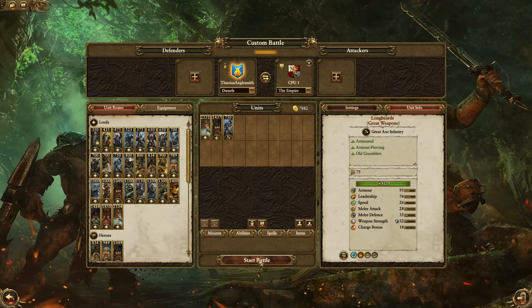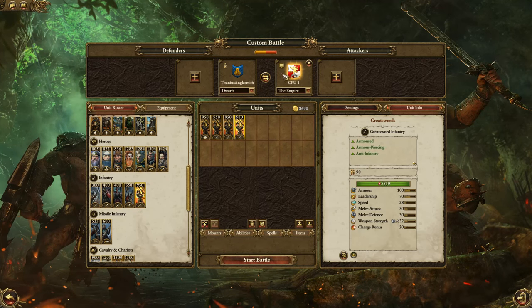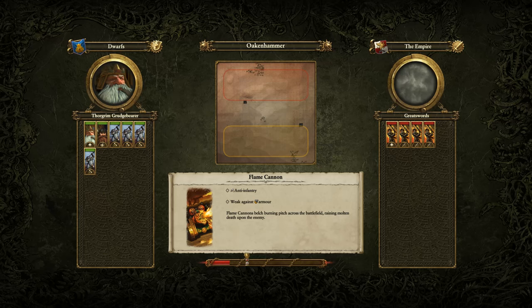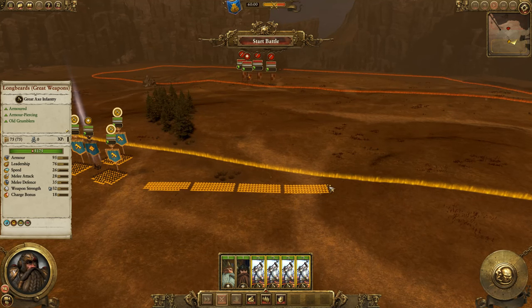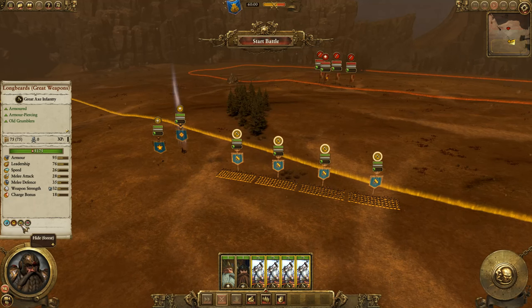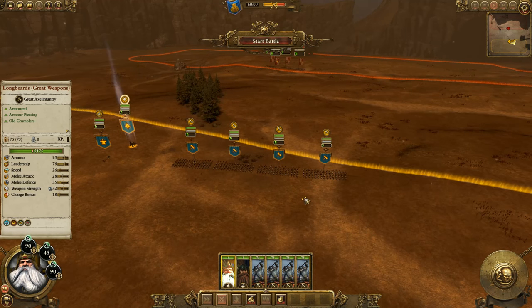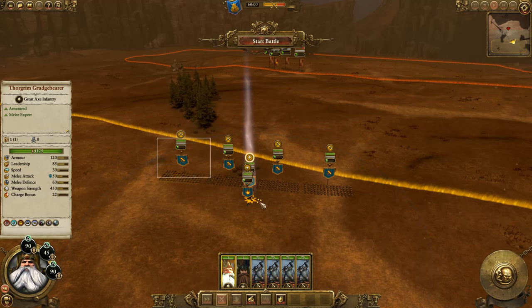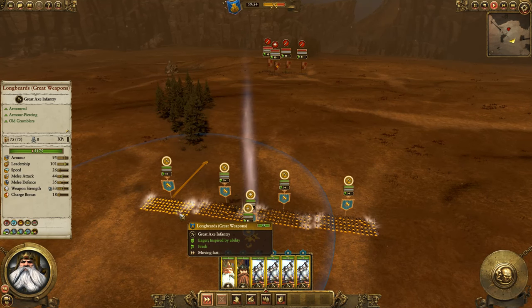There's an area-of-effect buff on these guys, so I want to see if you can take a cheaper unit like long beards and make them resistant to great swords. Note that these long beards do not have charge defense against all listed in their description — they're immune to psychology, they can hide and encourage, but no charge defense. That means you'll want to charge them. I'm going to position the runesmith and Thorgrim right here in the center so their area of effect reaches all of these units.